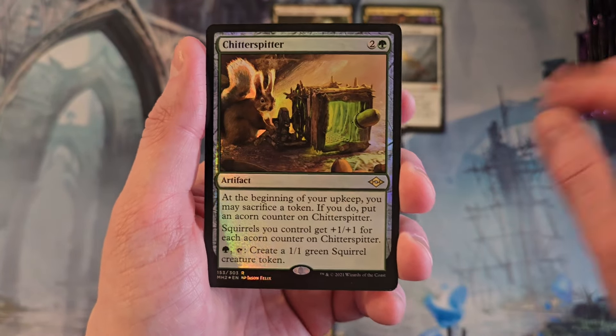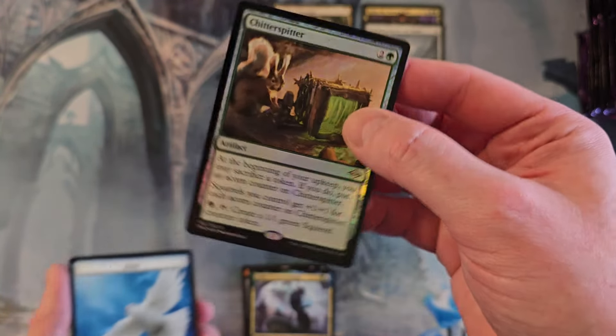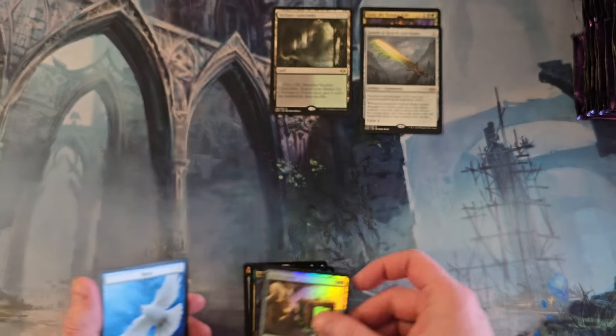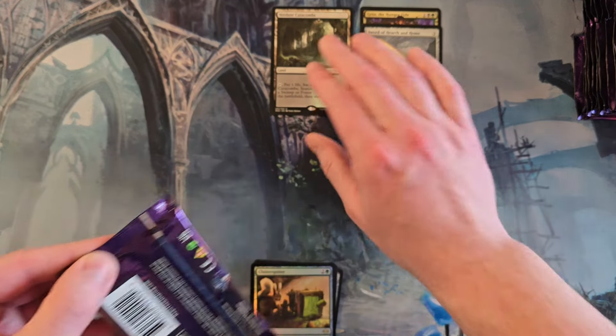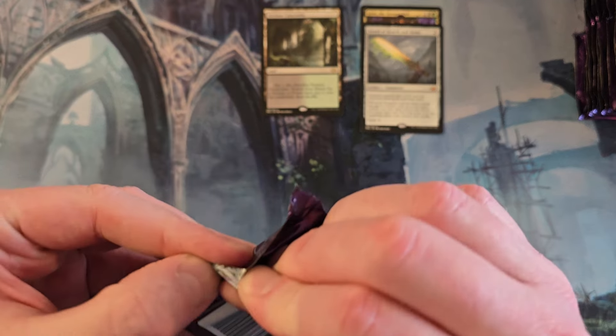Our first fetch land - we got Verdant Catacombs! There go my opportunities in foil. We got Chitter Spitter in foil, which is actually kind of neat. Our first fetch land in Verdant Catacombs.